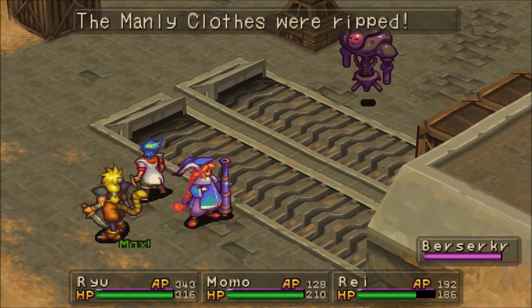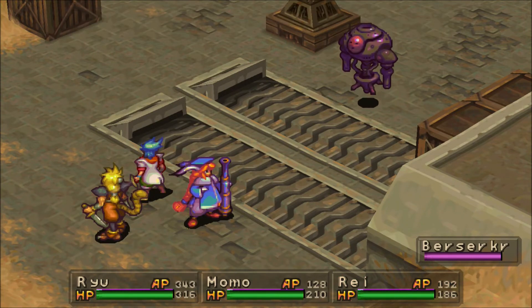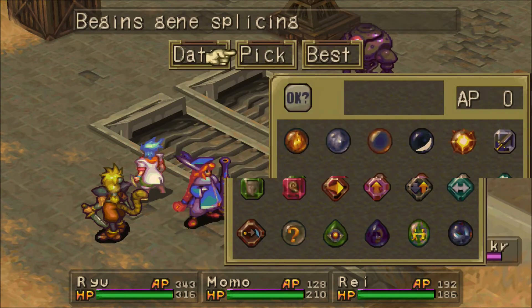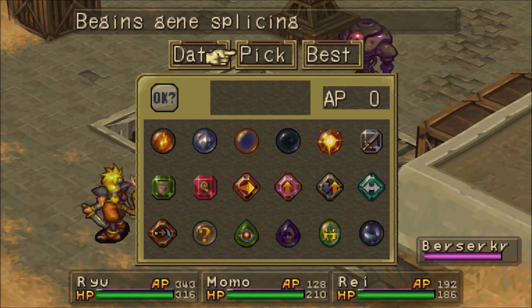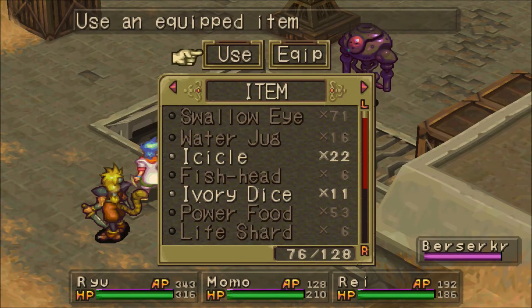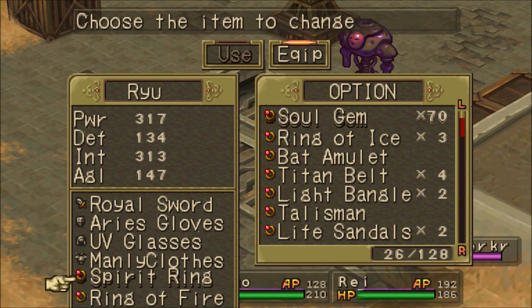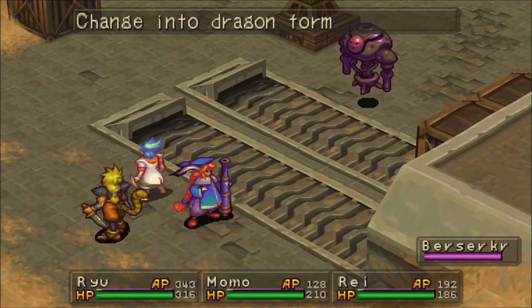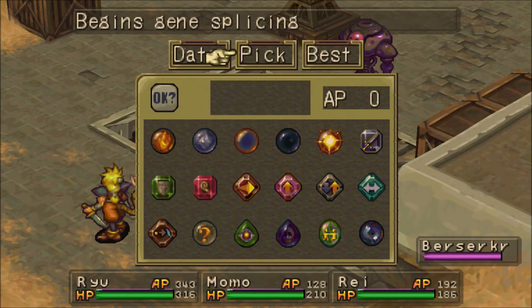He's probably going to one-shot — yep, looks like he one-shot Ray. Here's the second turn. It really depends on your choice here. For equipment, for Ryu, you really want to have the Spirit Ring. We're going to be blowing through a lot of AP, and reducing AP use for this fight is very important.